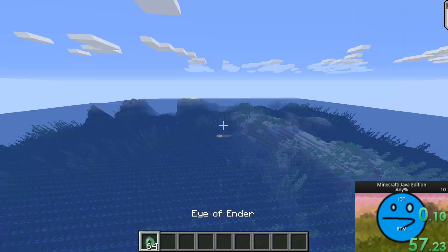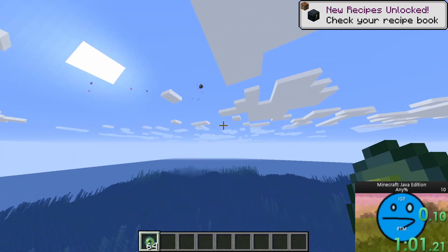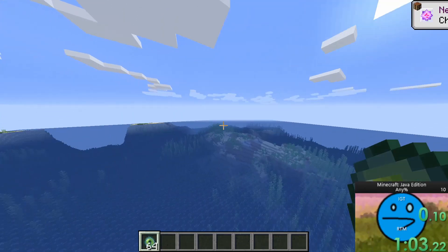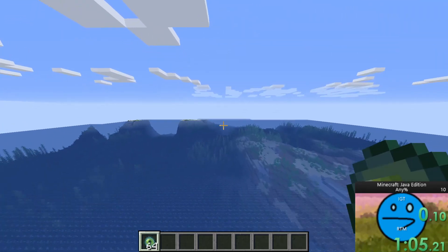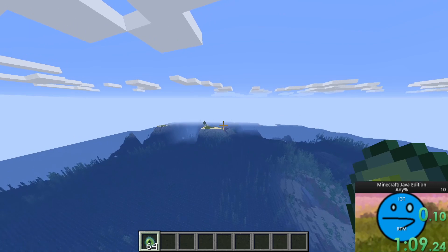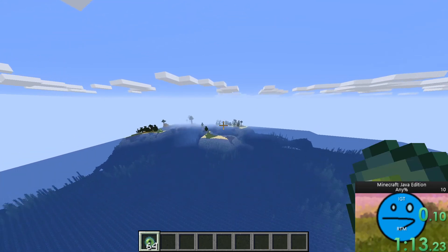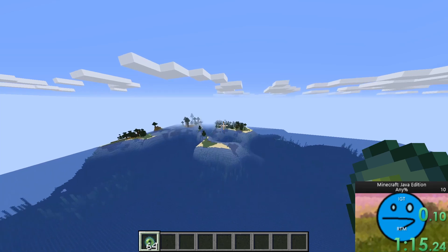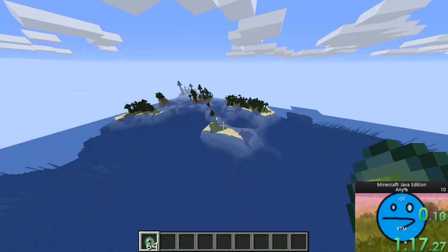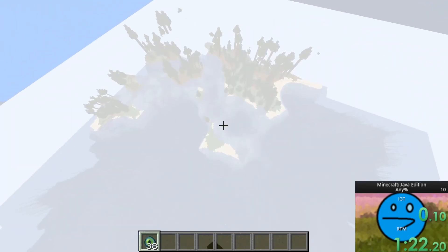First, let's talk about your spawn point. You want to spawn in a desert biome or right outside of one. You want to make sure that you're still able to get wood, as wood is very important for any crafting you may have to do. You need to spawn in a desert biome so that you can find a temple, a village, and a pool of lava. If the world seed is bad, these things may be far apart and it can cost you time.